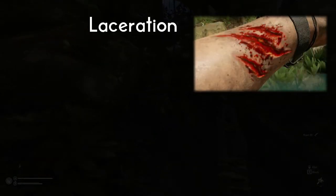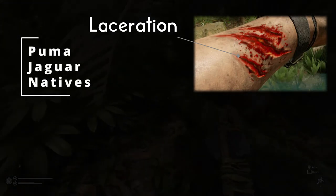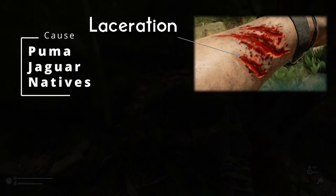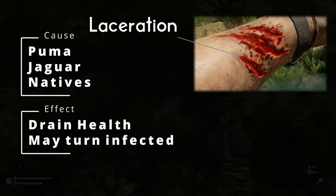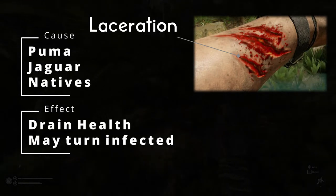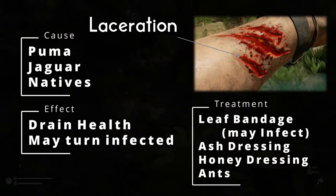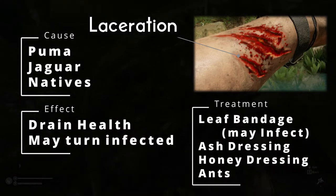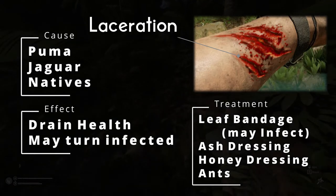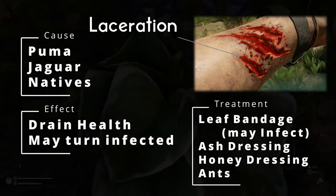Lacerations are deep, tear-like wounds which will cause you to bleed. These are often the result of having an encounter with a jaguar or puma. Having a laceration will rapidly drain your health and if left untreated the wound will also become infected. A honey dressing or ash dressing will prevent an infection and heal the wound slowly. The fastest and most effective way to heal lacerations would be to use ants as stitches to close the wound, however this will cause pain and temporarily reduce your sanity.